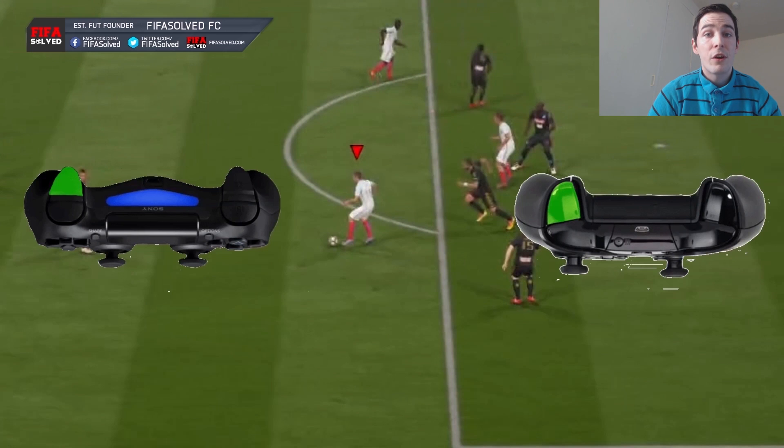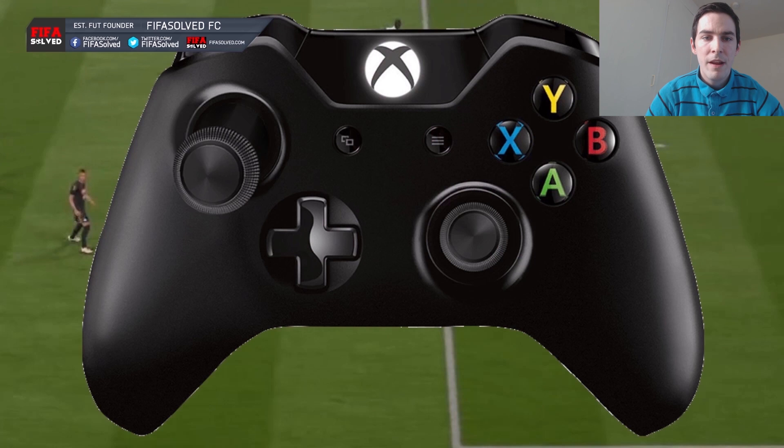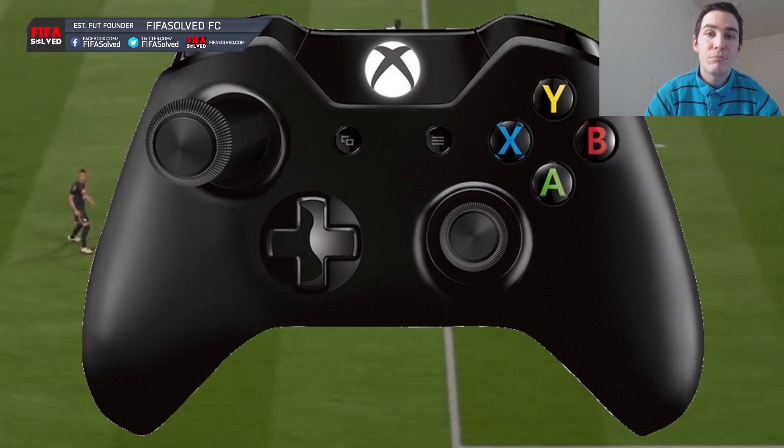After that you're going to do a quick fake shot. With the fake shot you can do it either way - whichever is more suitable and comfortable for you. Shoot then pass, or cross then pass - it doesn't matter which one you do. You're still holding the left trigger down for the entire time.